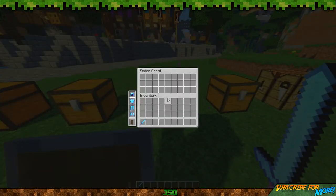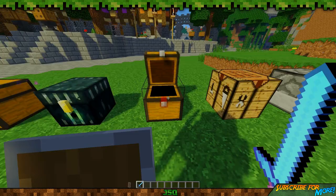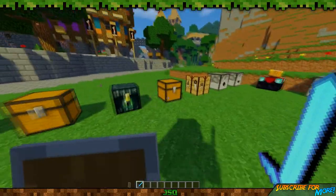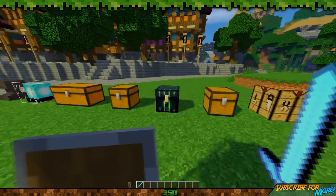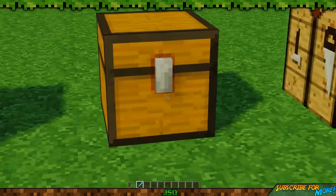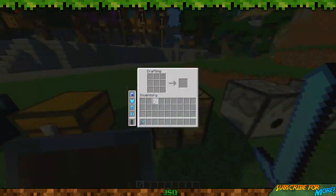It works with the ender chest as well. It works with trapped chests - this is a trapped chest by the way. The only difference is that little red tint around the lock; it's kind of brown on the normal chest and on the trapped chest it's a bit more reddish. It works with the crafting table which is pretty cool, so if you craft your helmets you can just put it on straight away.